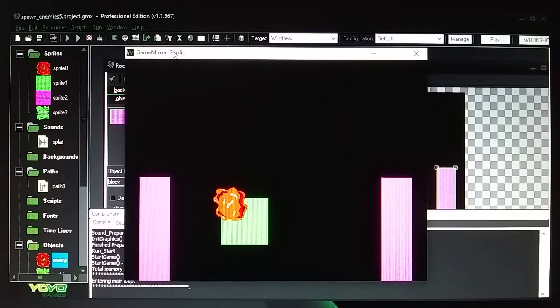This video is about how to do random enemy spawning. There's a green box in the middle between two purple blocks, and it's going to spawn red slugs randomly. When the green box hits a purple block it bounces and moves the other direction, going left to right, right to left, so slugs can come out randomly in any direction — slow or fast depending on the coding.